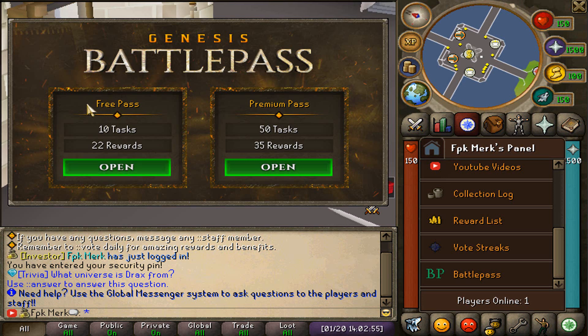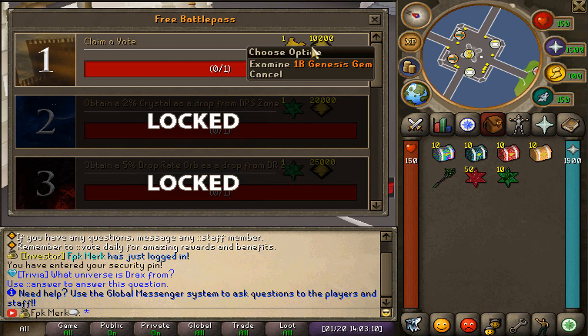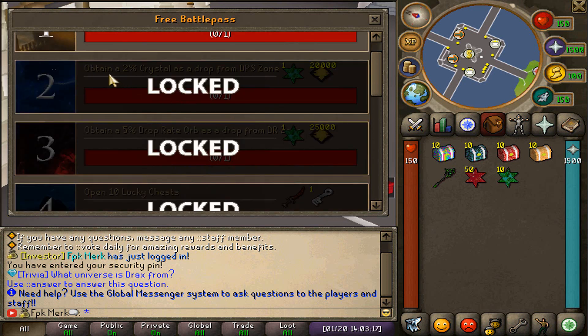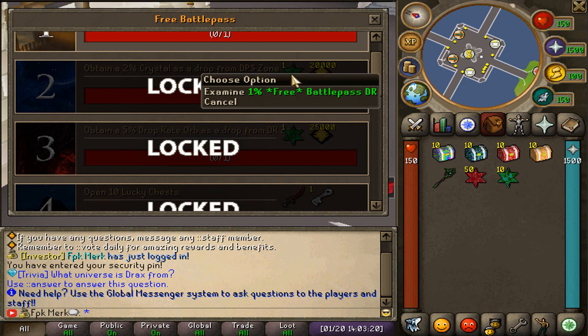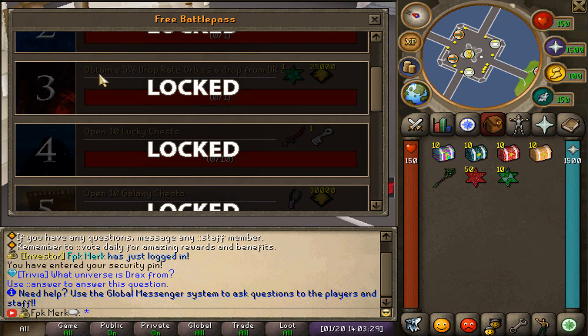In the premium battle pass you can obtain Trinity attachments, which allow you to upgrade Hellion into the best-in-slot Trinity armor. The free pass has 10 tasks and 22 rewards. The first task is to claim a vote, and by doing that you get a scroll of voting as well as 10,000 one-bill gems. The next task is to obtain a 2% crystal as a drop from the DPS zone, giving you 1% free battle pass drop rate and 20,000 one-bill gems.